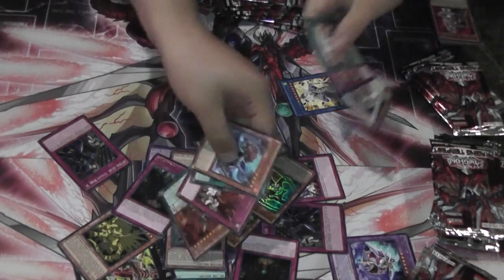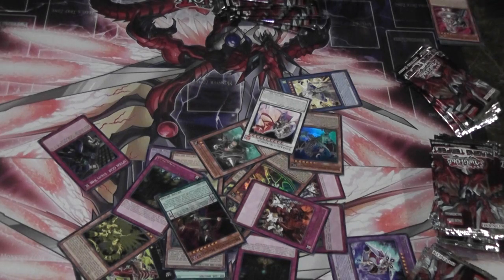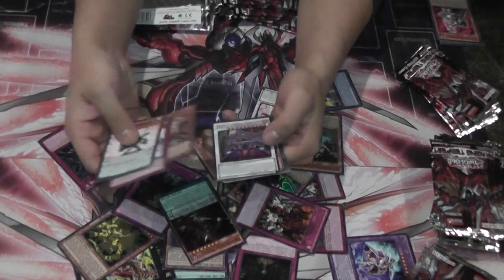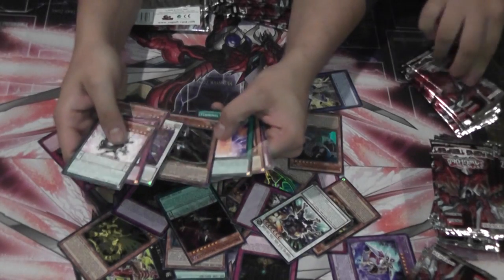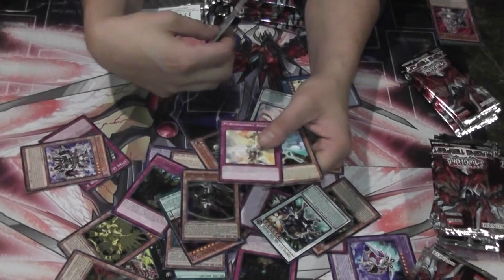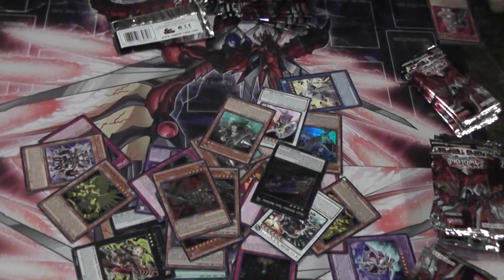We got a Riding Collar Magician. Subterror something — new stuff. Zoodiac. I'm showing you guys some of the cards if you guys aren't familiar with them. We got a Zoodiac Whiptail as well — that's Viper, I believe. And we got a Thoroughblade right there — that's a really good card for Zoodiac. Oh, the Train Exceed.